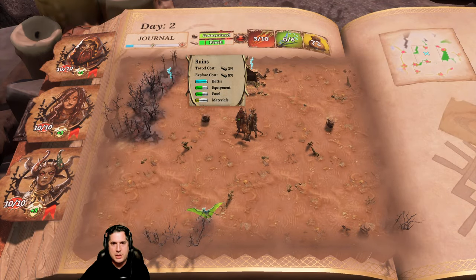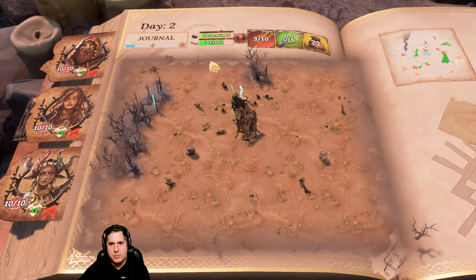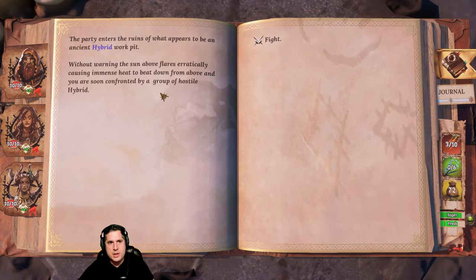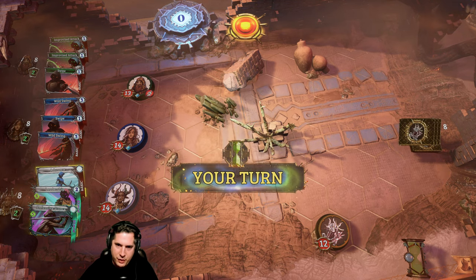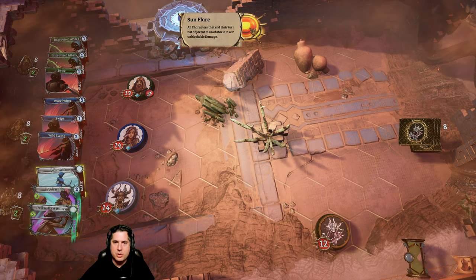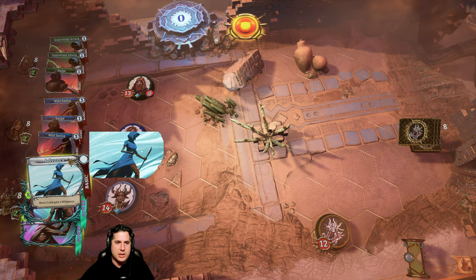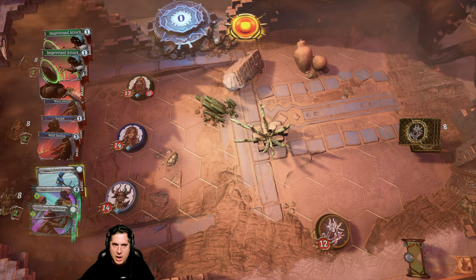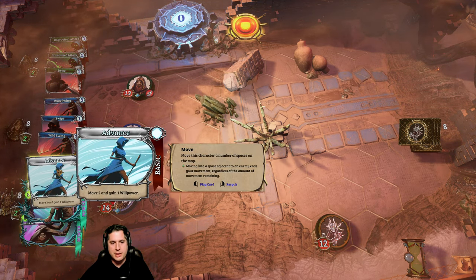We'll go to these ruins though - very high probability of battle, and probability of equipment and food as well. The party enters the ruins which appear to be an ancient hybrid work pit. Without warning the sun above flares erratically causing immense heat to bear down, and we're soon confronted by a hybrid. We have an environmental effect - all characters on their turn not adjacent to an obstacle take two unblockable damage. Basically the way this game works is you have different cards, three per hero. Each hero controls their own three cards.